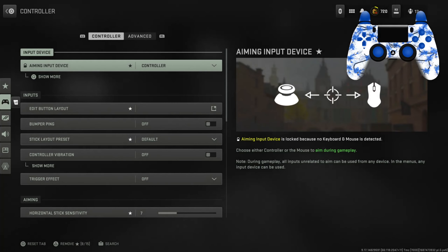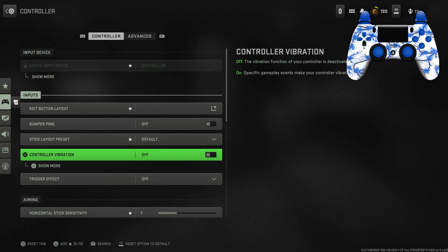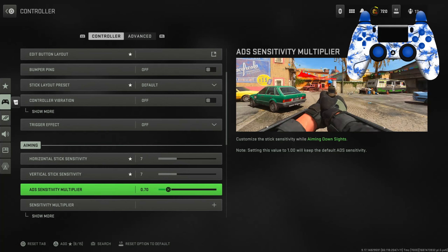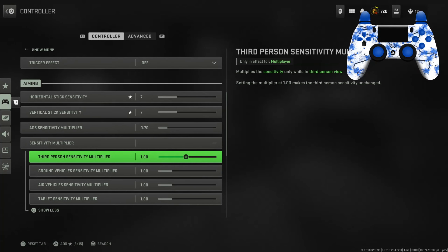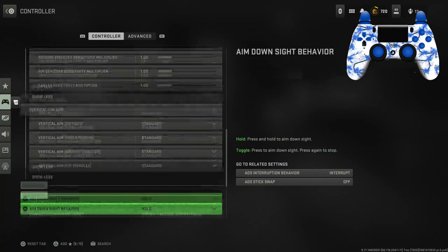Brightness I have at 50 percent, master volume at 26. For the controller settings, my ADS sensitivity multiplier is 0.70. I feel like I hit a lot more shots at 0.70.